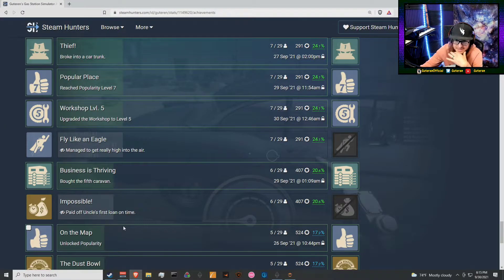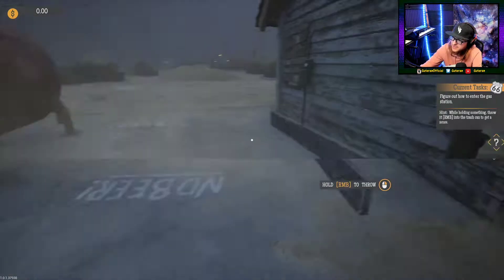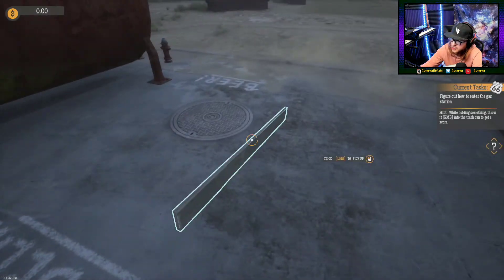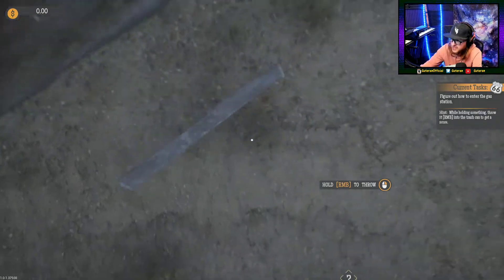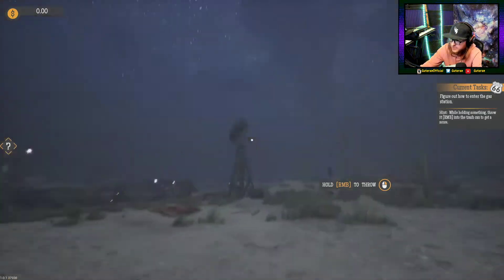What's up guys, we're trying to get some Gas Station Simulator achievements — we'll be making a lot of these videos. There's this one called 'Fly Like an Eagle' where you manage to get really high in the air. To do this one, you kind of have to take advantage of the physics engine and use an item — apparently a plank is the one to do it with.